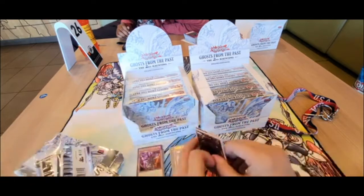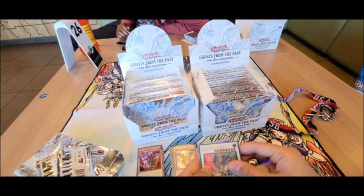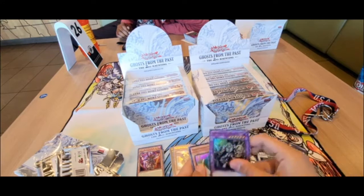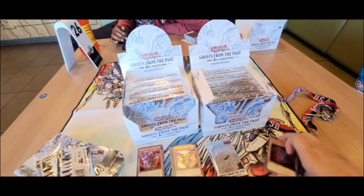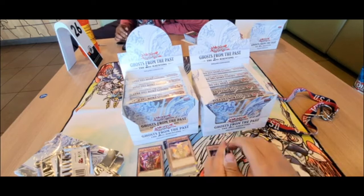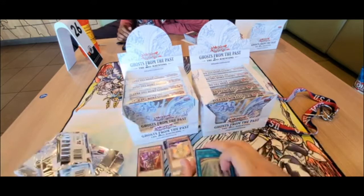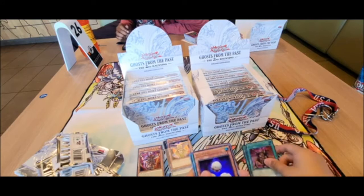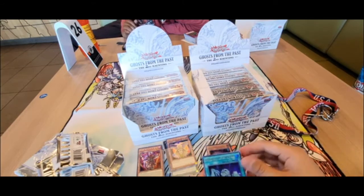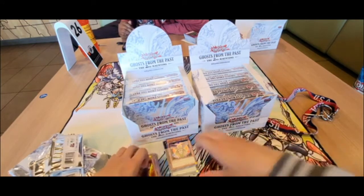All right, pack number three — can we pull a Dark Magician Girl? We got Number 38, Harvinder Dragon, Yang Zing, Baxia, Fossil Warrior, Fossil Warrior Dot Keeper, DD Necro Slime. Last pack for this first box — we got Heavenly Dragon Circle, Despia Theater of the Brandon, Reptile Egg, Dark Contract, and Pendulum Area. That was the first box!